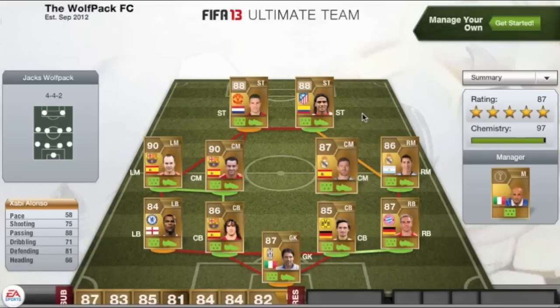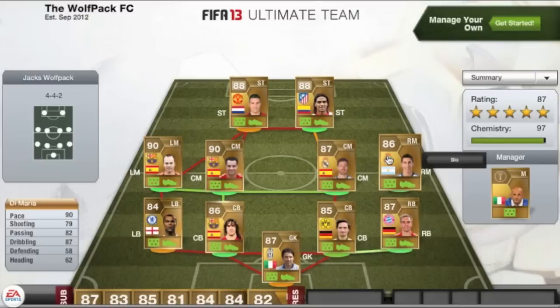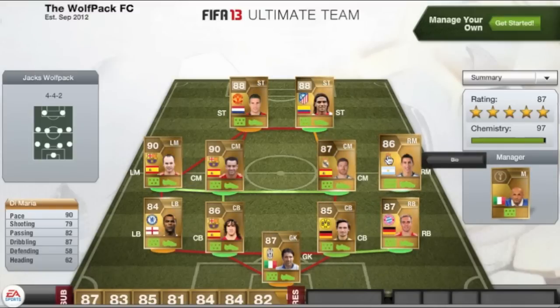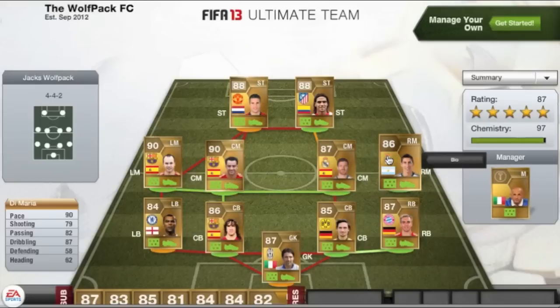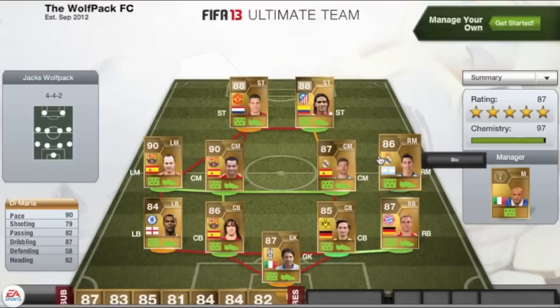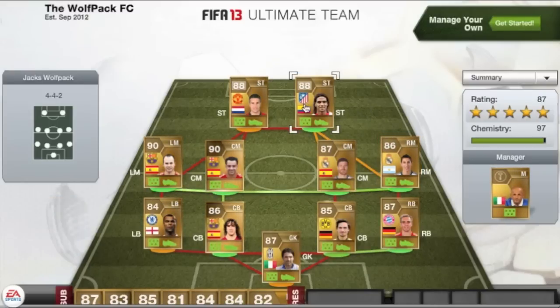Next to him we have Xavi Alonso — the 87 rated Spaniard centre mid from Real Madrid. Two Barcelona midfielders in this squad and then the second two are from Real Madrid. He has 88 passing, which is an absolute beast when he gets the ball in the midfield. And then finally in the right mid position we have Di Maria — an absolute pace god: 90 pace, 82 passing, and 87 dribbling. So dribbling is the main stat in the midfield in this squad, with an average midfield rating of probably around 87 or 88, since we do have two 90-rated midfielders.